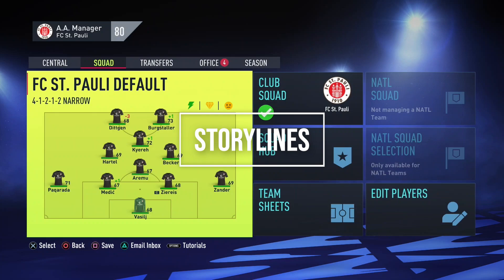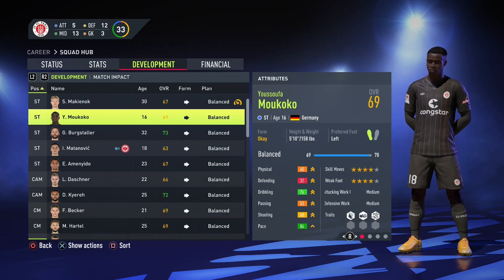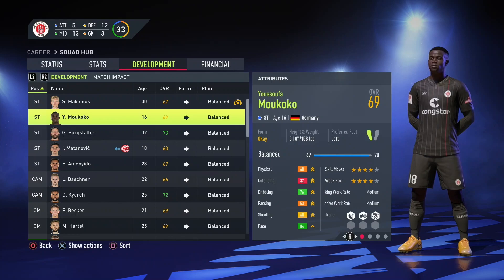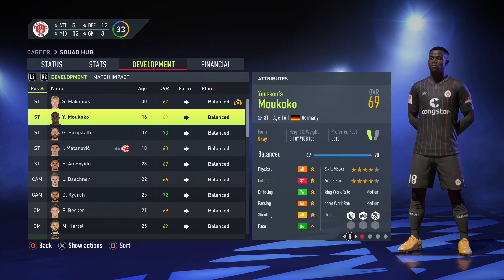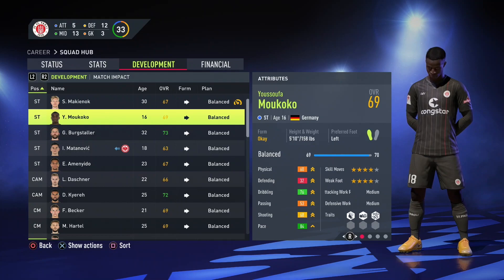I really like to use storylines — fictional stories I make up in my head. For example, I added Moukoko to St. Pauli before starting a career mode with them. He is one of the biggest wonderkids in the world and wouldn't realistically join a German second division side, so I made up a storyline where he returns to his first youth team, St. Pauli, after not feeling at home at Borussia Dortmund or not getting enough playing time. Creating a storyline around it makes it slightly more believable. I also added a smaller storyline: if I don't get promoted to the Bundesliga in the first two seasons, I have to sell him again.